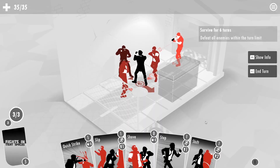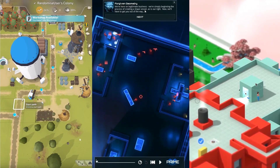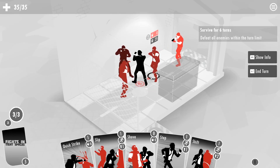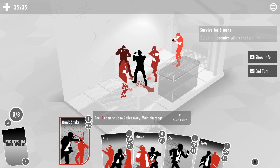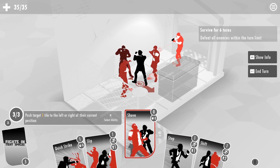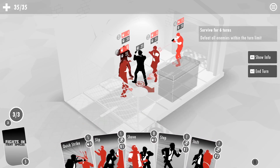This is Fights in Tight Spaces, a beta demo. It's a stylish deck-building tactical fighting game from the publishers of The Colonists, Frozen Synapse, and Tokyo 42. Right, so all these guys have intention to attack me — how dare they? We have three action points. Each one of these cards takes one action point to process, other than Shove, which is zero. It doesn't really do any damage. They've got 25, 30, 20 health. So we've got to be careful here.